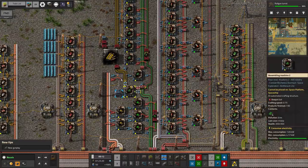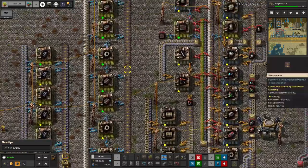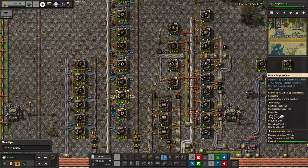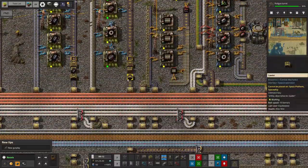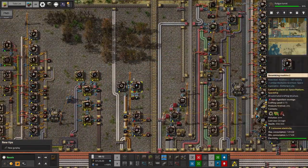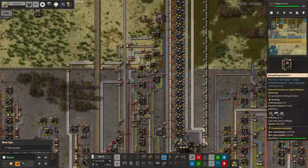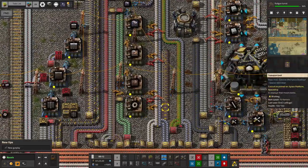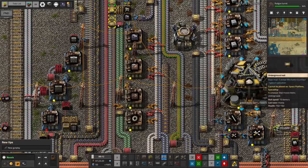We worked our way along through here, started producing military stuff, green science packs, bigger engines — again another thing we've got a shortage of. It's hard to know what quantity we need these things in, but it does seem like we have a shortage of big engines. Train parts, some defender capsules I think, and here we go — the assembly machines. We started off quite neatly, moved the assembly machines down here when we started making tier 2s, and you can see that's been fitted in quite neatly.